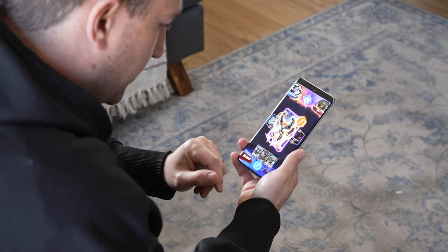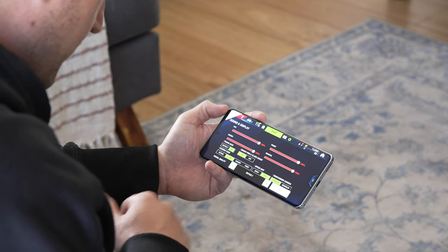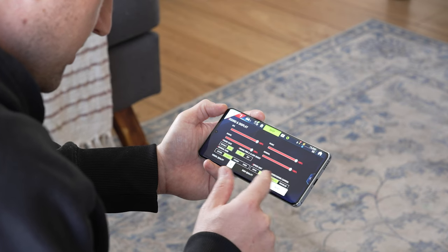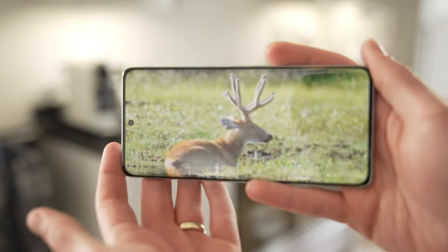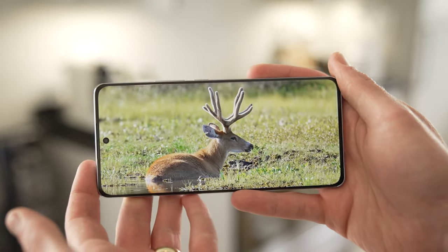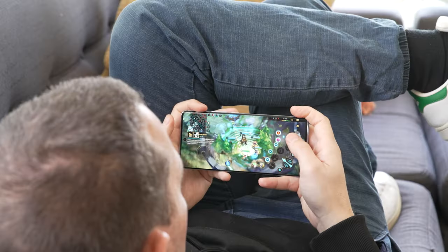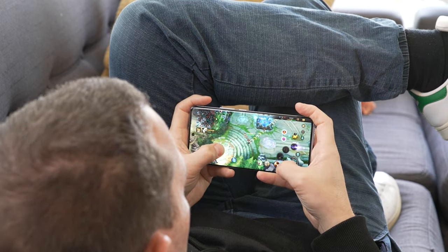When it comes to gaming, the Reno 10 5G holds up really well for casual gamers. You'll appreciate the ability to play heavy games at ultra frame rates with HDR graphics. However, there is thermal performance that may become a concern after extended periods of time. The Reno 10 5G features a large 6.7-inch AMOLED screen boasting an impressive 93% screen-to-body ratio, which means you are way more immersed in the game you are currently playing. The phone's refresh rate sits at 120 hertz, offering smooth gameplay and quick response times.